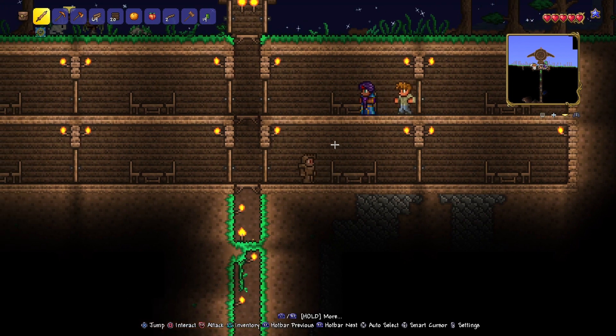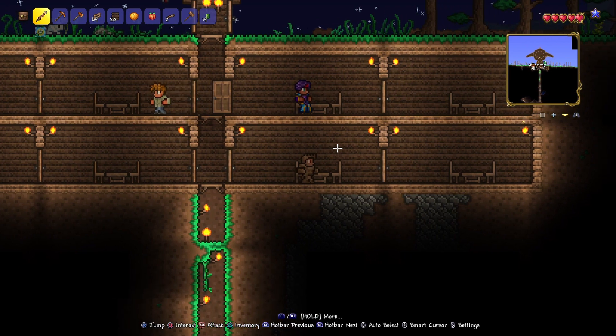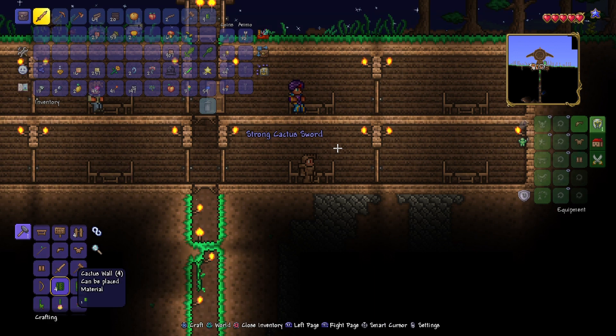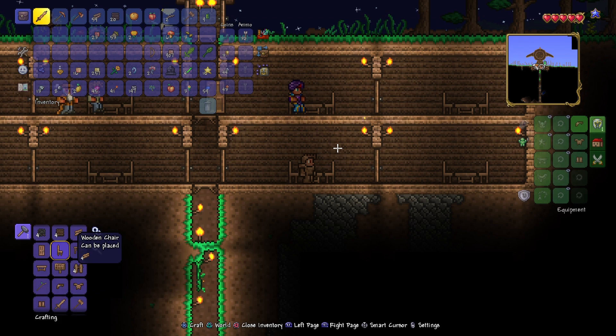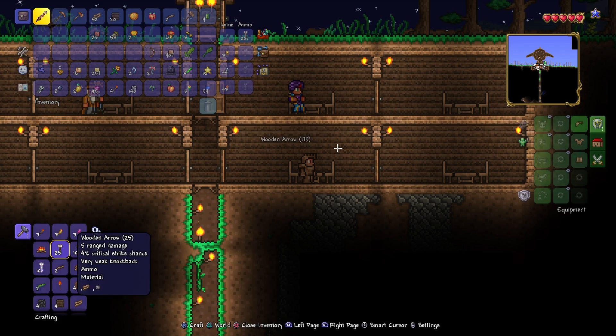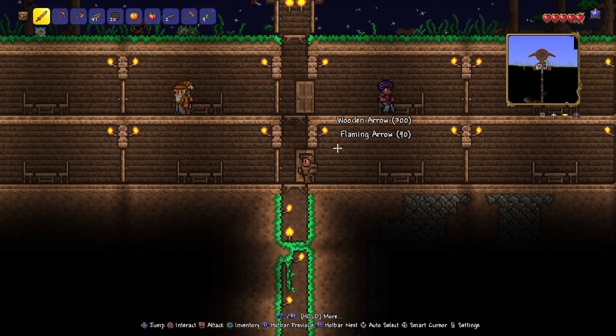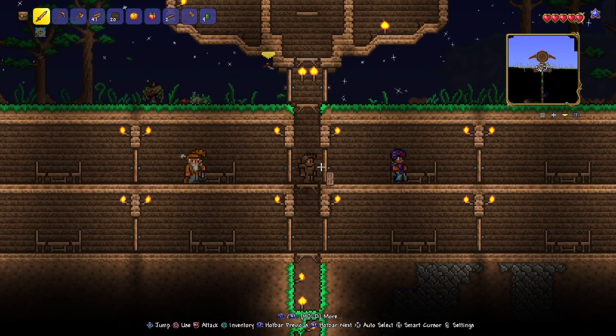While I wait for NPCs to spawn I may as well go looking for some better equipment, better armor, and better tools, because right now I still have some really bad copper stuff. I just realized this whole time I could have crafted a wooden sword or even a cactus sword and it would have been better than my copper short sword. So I'm going to craft that now, and while I'm here I may as well craft a wooden bow as well. With all the materials I've mined I can craft a bunch of arrows and turn some of them into flaming arrows.